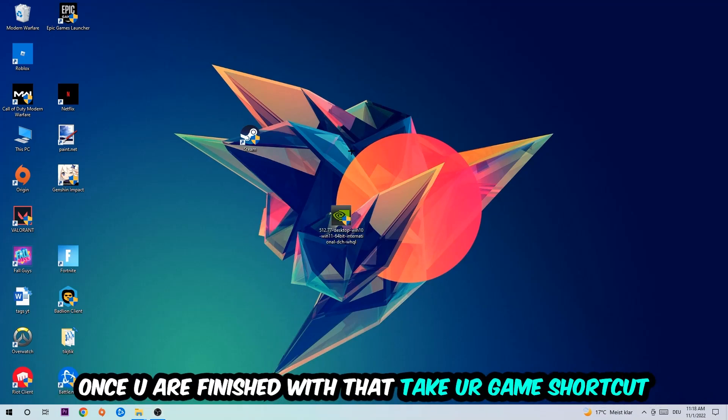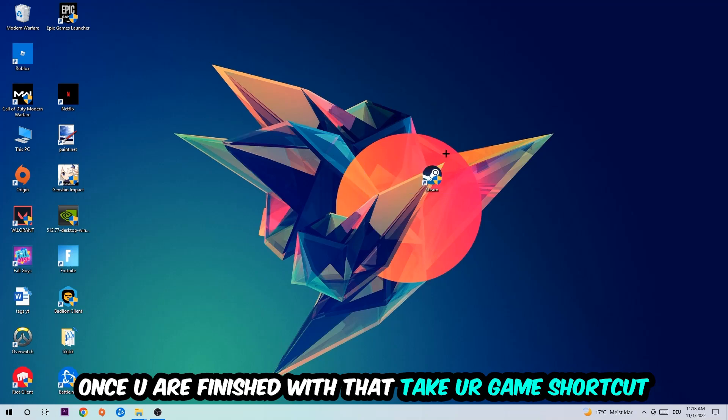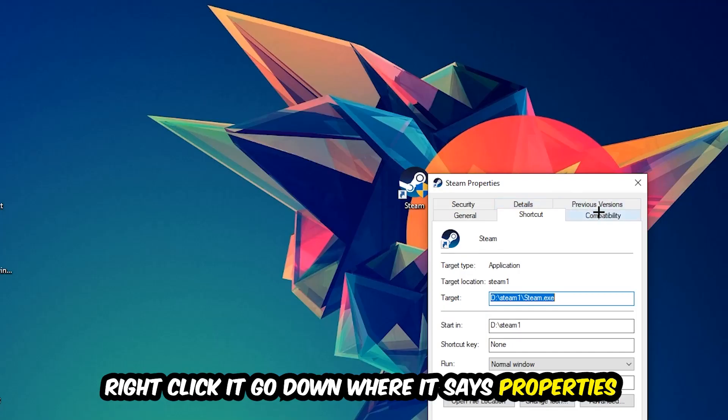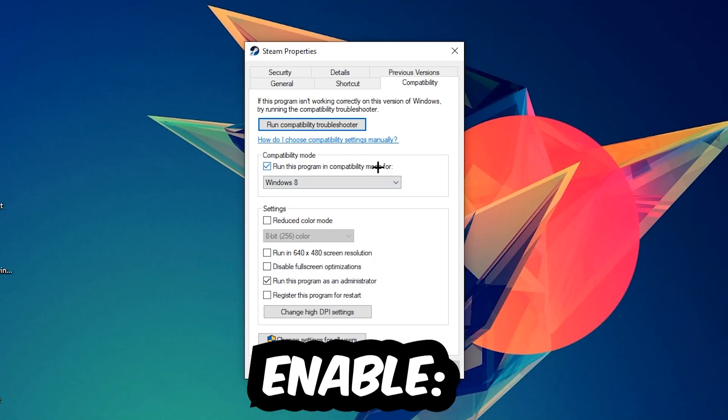Once you're finished with that, do the same thing for your graphics card driver. Then take your in-game shortcut on your desktop, right-click it, go to the very bottom where it says Properties, hit Compatibility, and copy my settings: enable Run this program in compatibility mode for Windows 8, disable full-screen optimizations, and enable Run this program as an administrator. Hit Apply and OK.